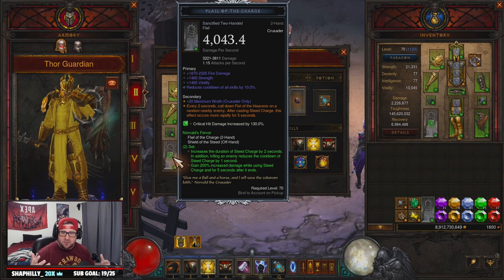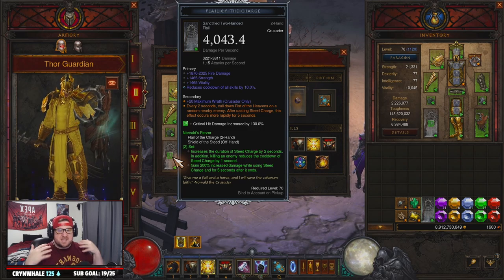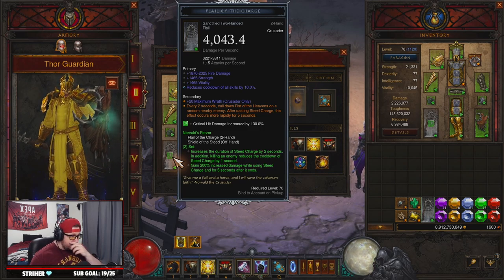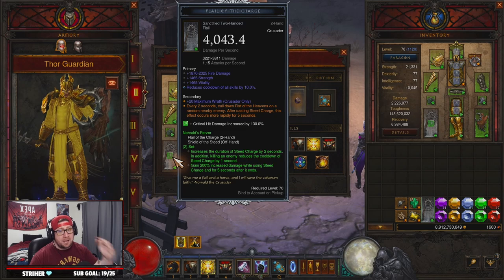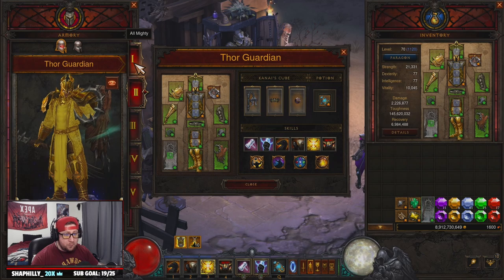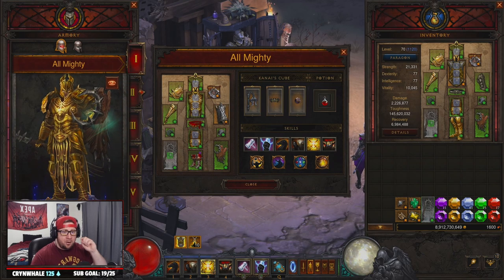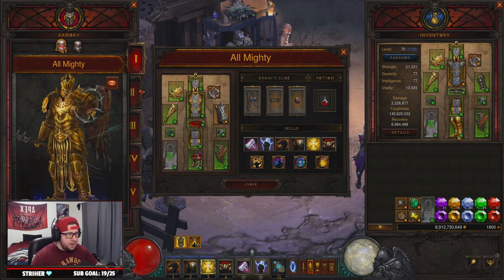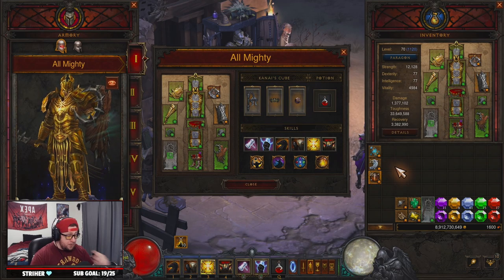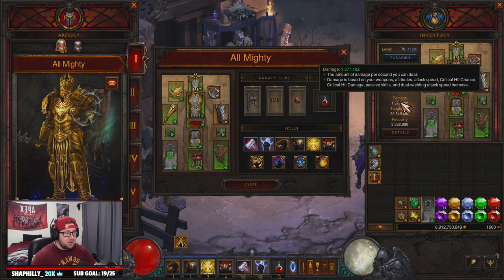I'm bringing that here for you today. We changed up our Thor Guardian — our Satyr Thor build for Season 27 — by a lot, and we have a lot of changes to go over. Before we get into the rift I want to show you why we changed it. This is our original Almighty build, which is the same thing, and I want to equip this to show you. This is the main reason we changed it — we're at 1.3 million damage.